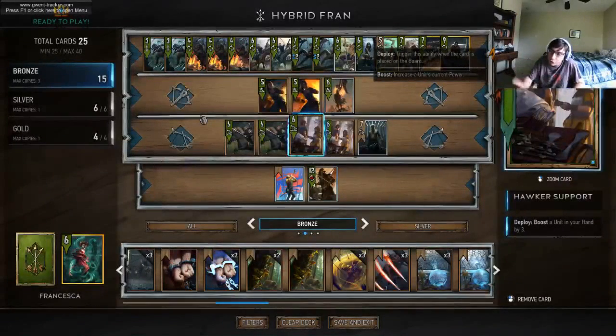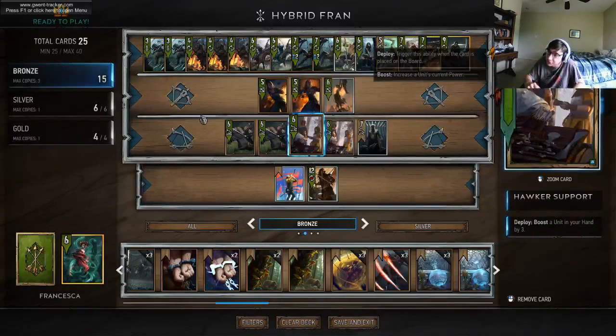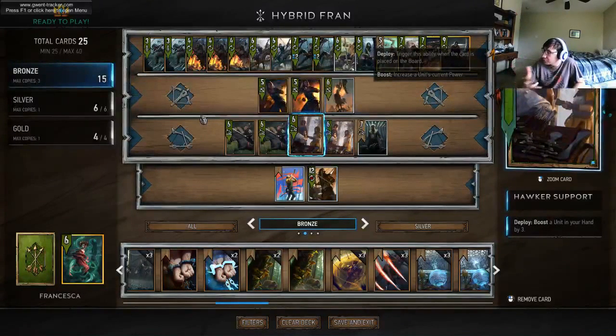Hey everybody, I just got back from my trip. I had a great time and now I'm coming back and playing a bunch of Gwent. The Gwent deck that I want to be showcasing today is a hybrid Francisca. It has mulligan cards, ambush cards, and hand buffing cards. We combine these to get a general strategy that I think is overlooked by people.